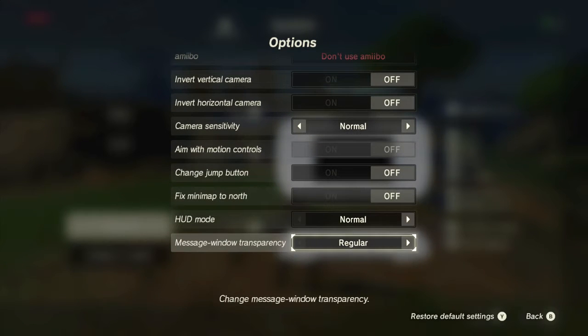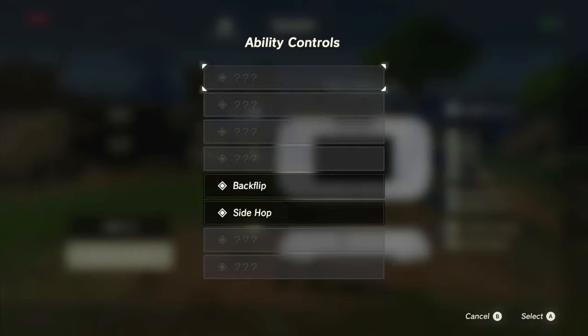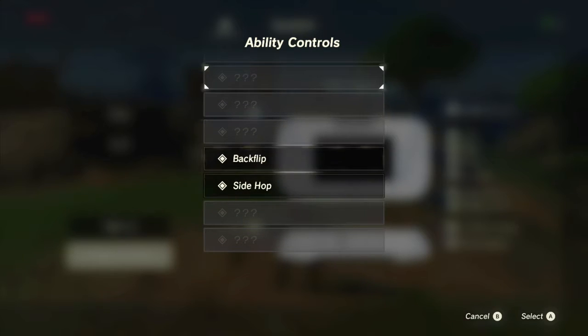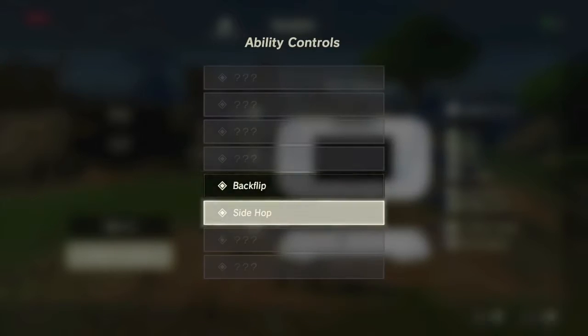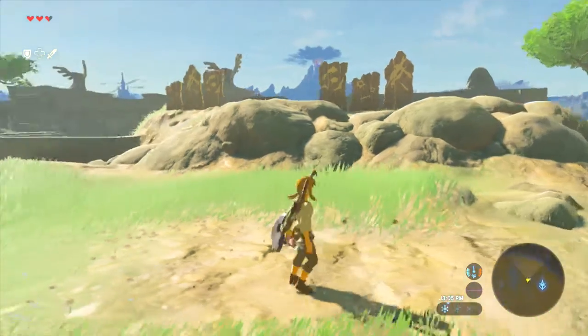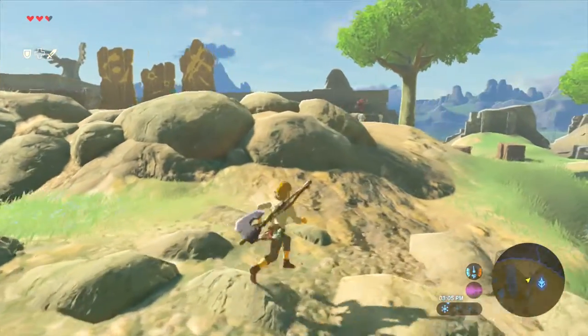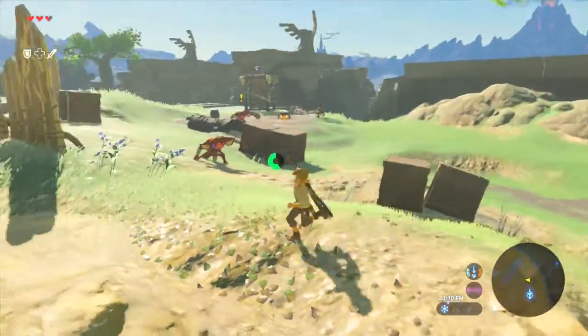It's not here under options. Ability controls — I guess that makes much more sense. It's only showing two things right now: backflip, target enemy, backpedal, and jump. Side hop is the same, except it depends on which way you're swinging the stick. But it doesn't tell me how to be stealthy. Oh well — we'll figure it out, guys. There's going to be a lot of trial and error in this game.